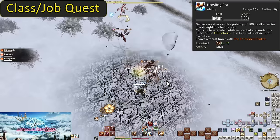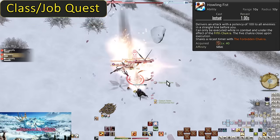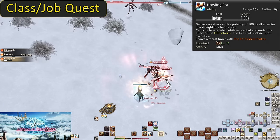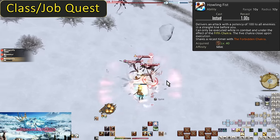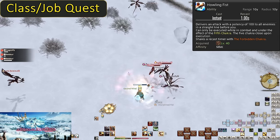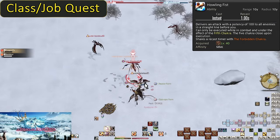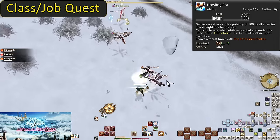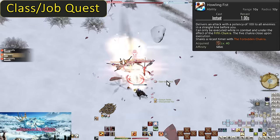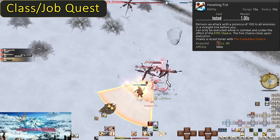Level 40: Howling Fist. This is an AoE form of Steel Peak — it shares the same cooldown (only one second) and spends all five Chakra. It does 100 potency of damage to all enemies in a 10-yalm line in front of you, so you do have to aim it differently. If there are two or more enemies, use Howling Fist instead of Steel Peak. This two-level section has basically been: really shift your focus to Chakra, and it will continue to be important and get even stronger later.